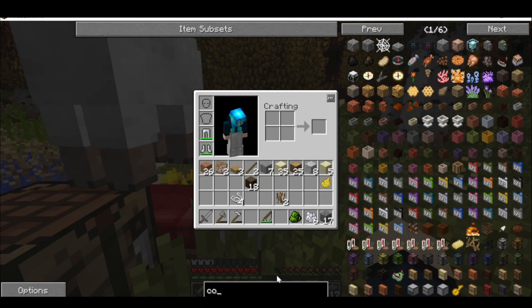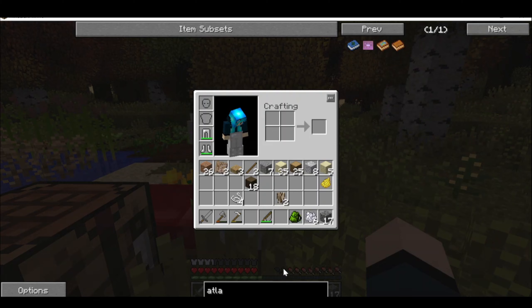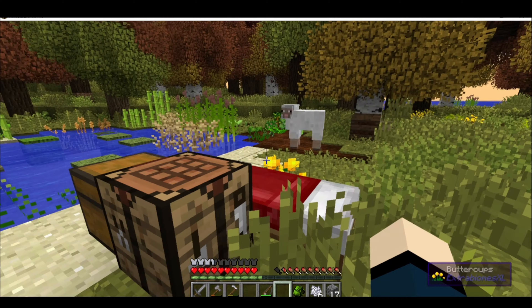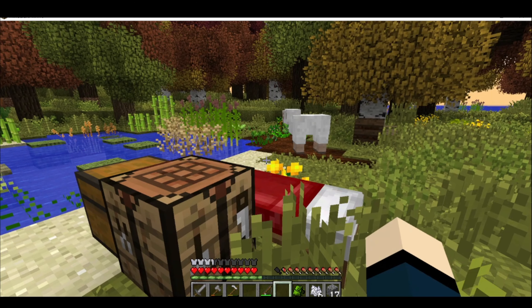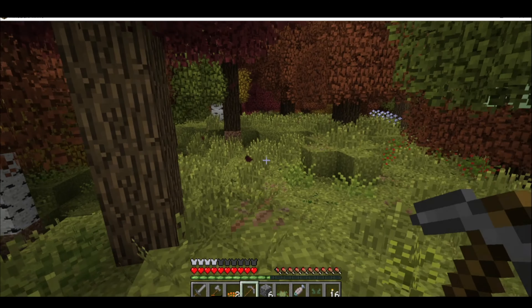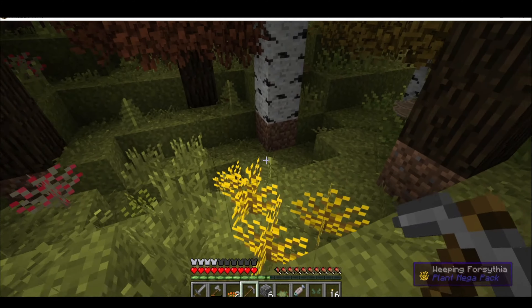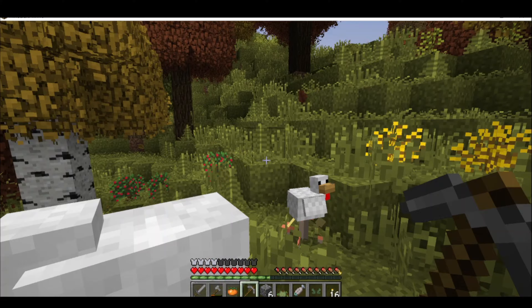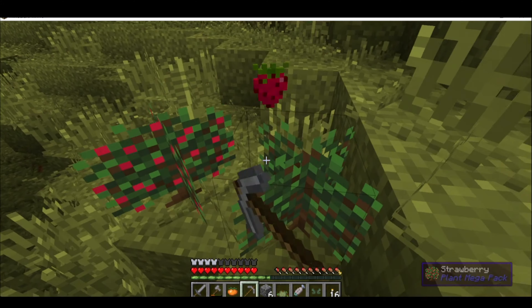The next thing I wanted to make was an antique atlas. These are really helpful for figuring out where you're going and where to go next. Unfortunately I didn't have any redstone, so I decided to go and try to find a ravine I'd seen earlier to search for some.